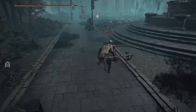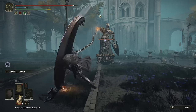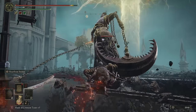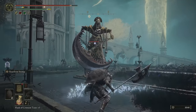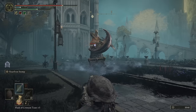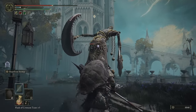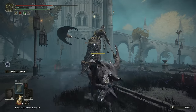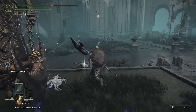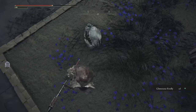We're going to head on down and clear the courtyard out. There are a couple of random enemies, but the only real thing that is a threat is going to be this guy. With him dead, we can just kind of go through here and pick up a couple of different things. You can kill all the crabs and stuff if you want — nothing here is a threat.